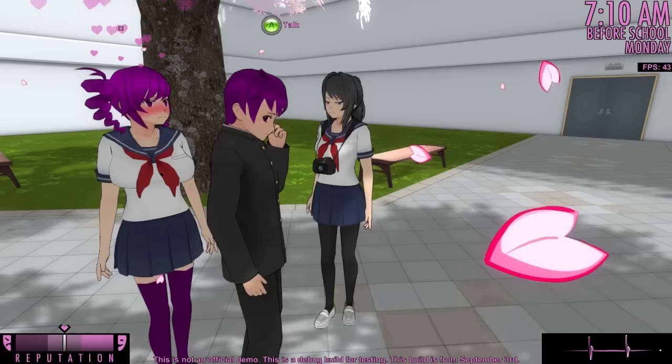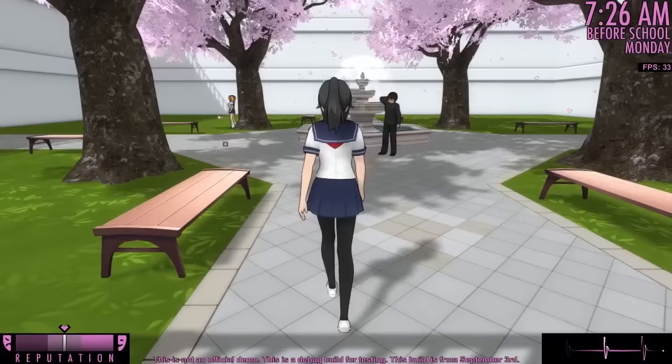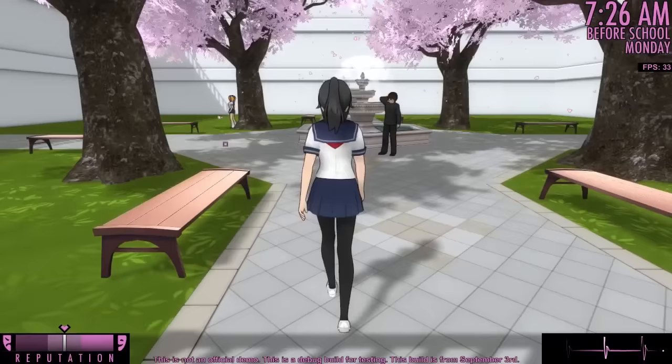Kokona is attracted to Riku, who has purple hair. No other boy at school shares that feature. So we can conclude that Kokona is attracted to purple hair.